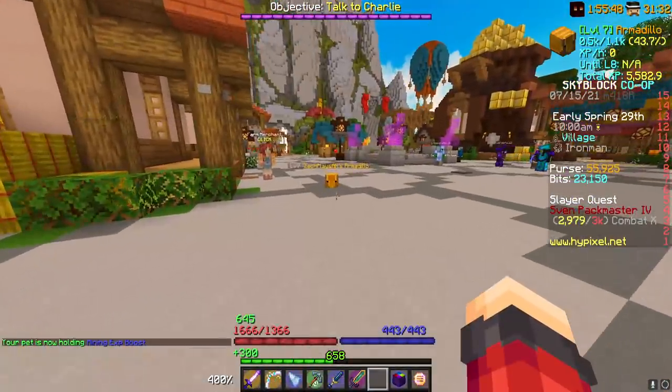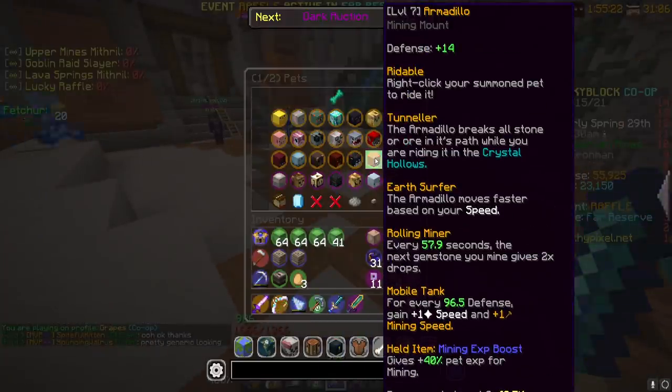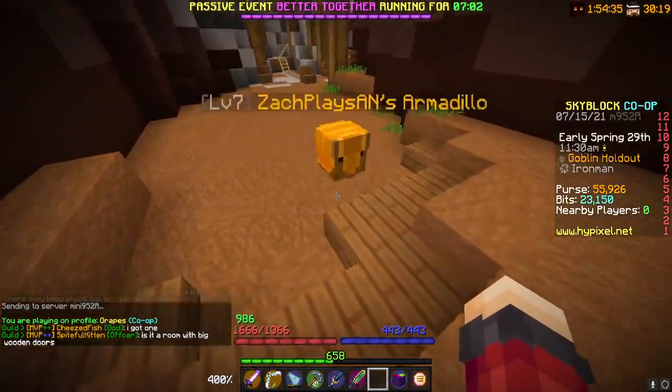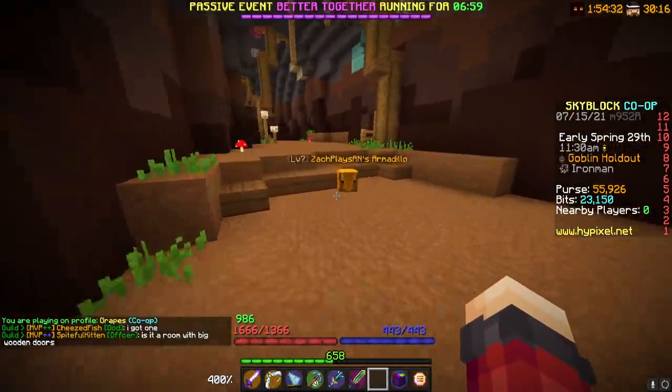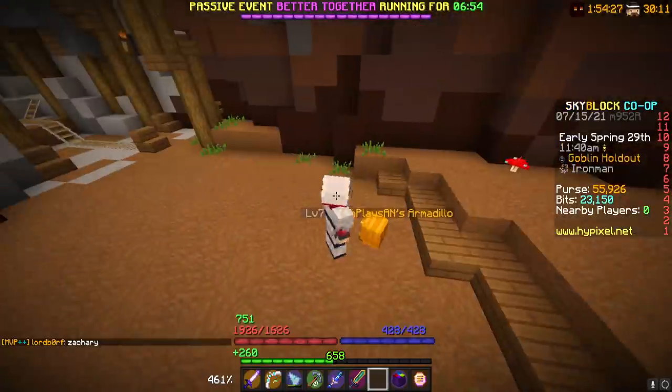Let's look at the Armadillo's perks. First: right-click your summoned pet to ride it. Tunneler: the Armadillo breaks all stone or ore in its path while you are riding it in the Crystal Hollows, and moves faster based on your speed. Every roughly one minute, the next gemstone you mine gives two times drops. For every 96.5 defense, you gain one speed and one mining speed. This pet is sick. Let me get my Young Dragon Armor on for more speed and then let's go.